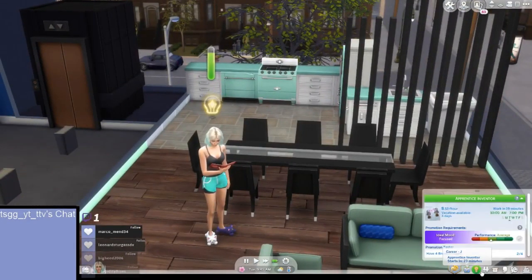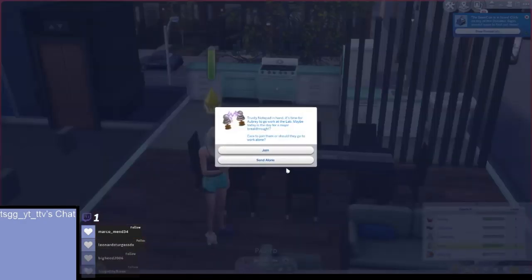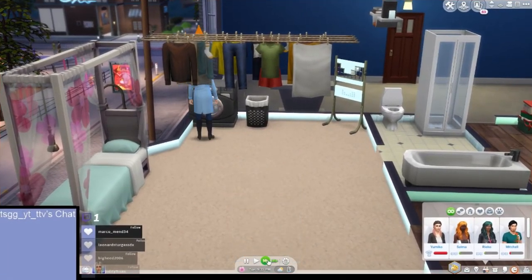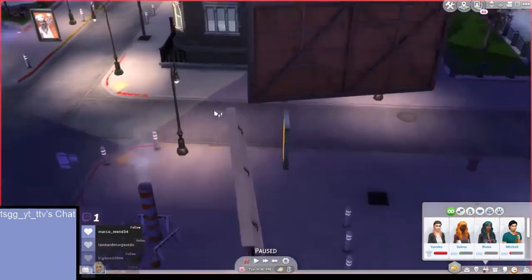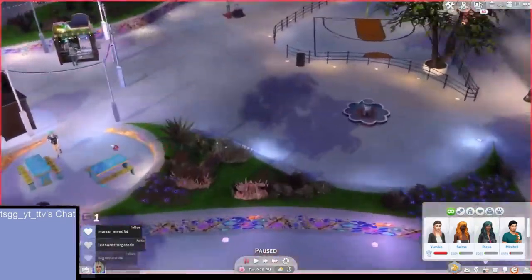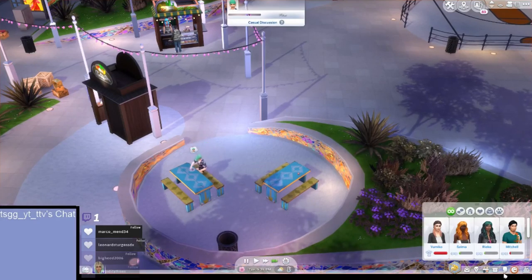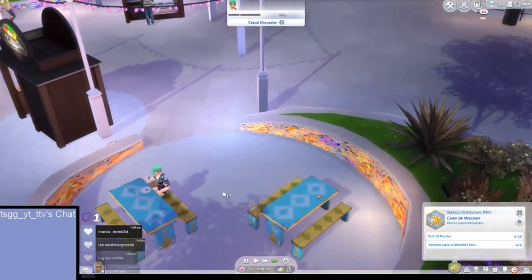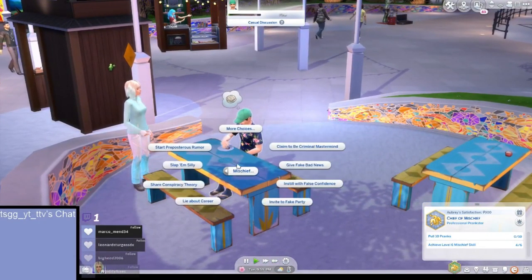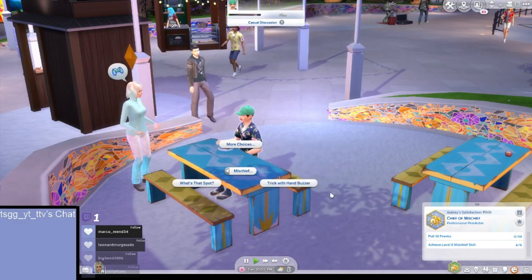We're almost at level two for a skill. Let's go out — it's 9pm. We need to make a friend we can pull pranks on, so we'll start with a friendly introduction. I'm going to show off a bit.